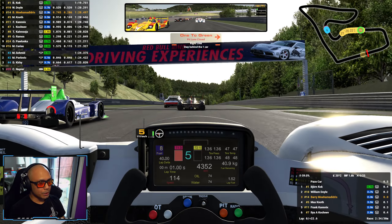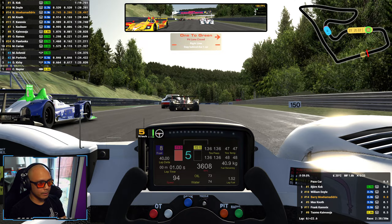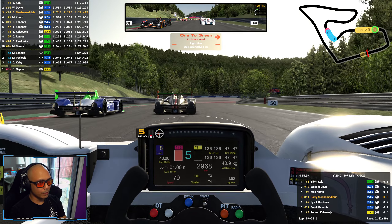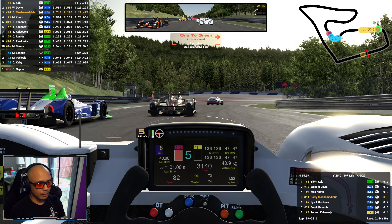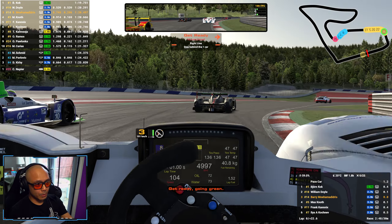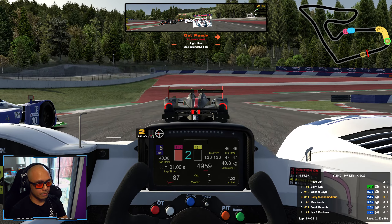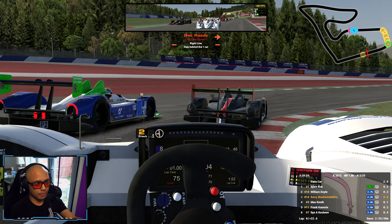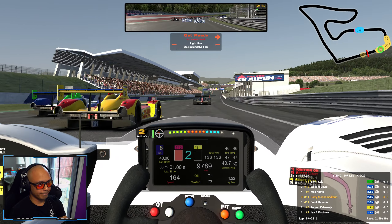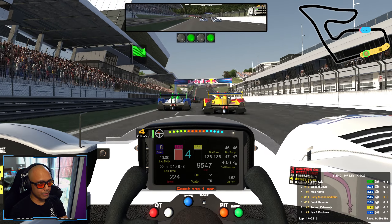This is the Roto GT Challenge at Spielberg, the Red Bull Ring. We're car number 14 and somehow qualified on the second row. Get ready, going green — let's have a good one, pace car's in. And I've already lost a position.